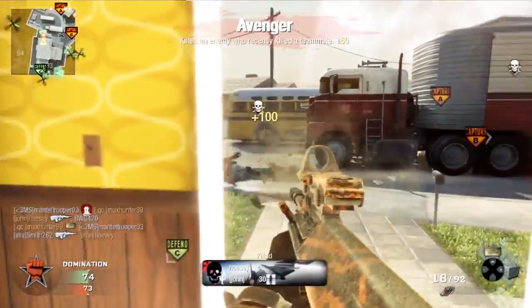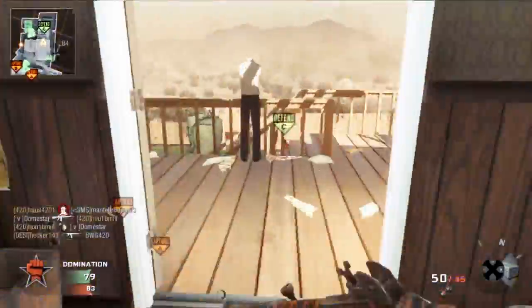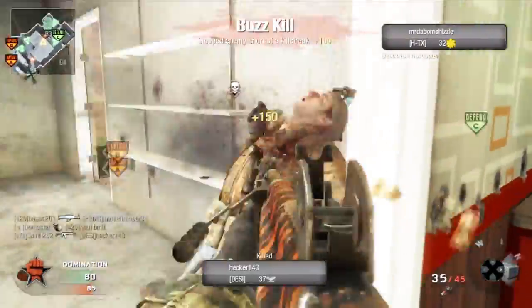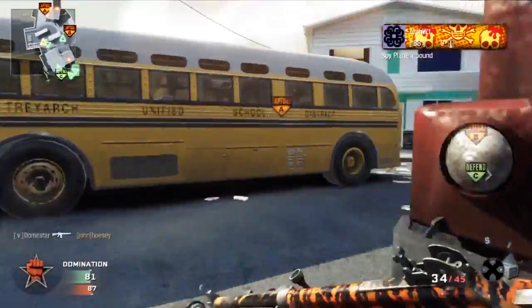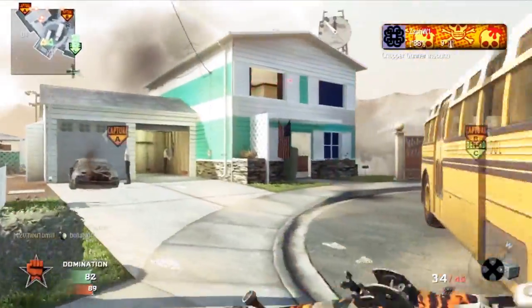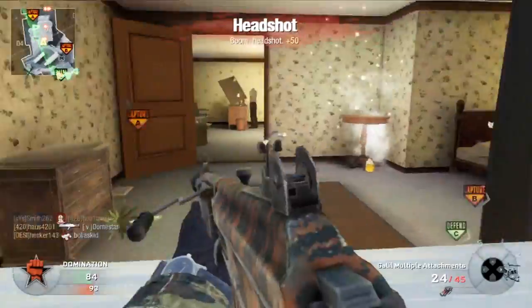One thing that bugs me is the Flak Jacket Pro end — it sucks. The pro perk is fire resistance, but no one uses the flamethrower seriously. The flamethrower sucks so there's really no point making the pro version about fire resistance.